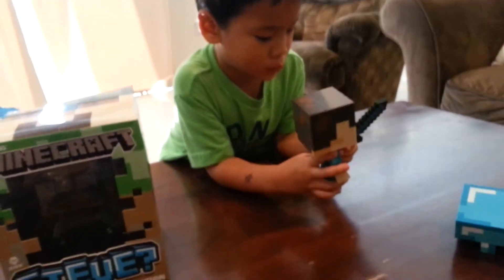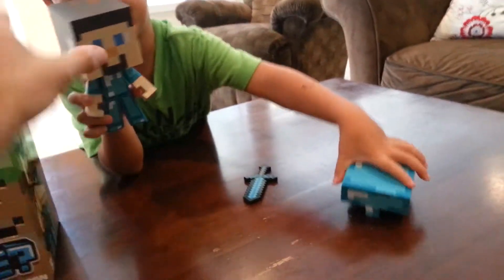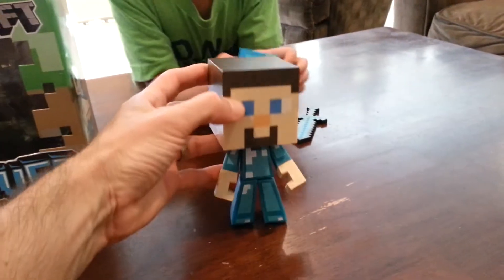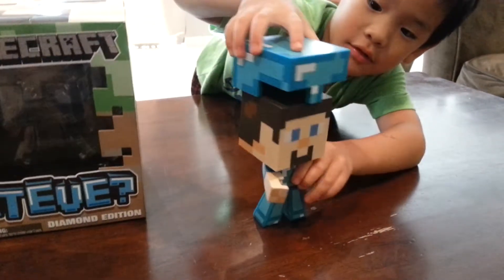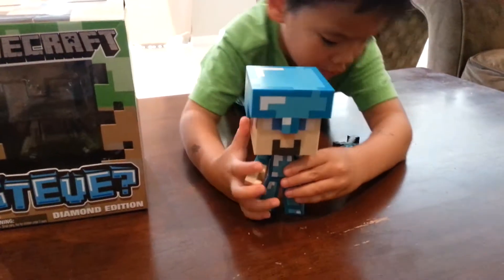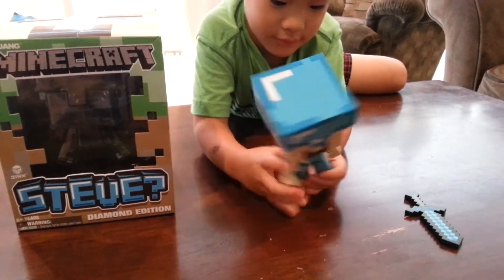This is the one that has the diamond sword. So let's see what you get. Show us what you get. Steve. So he's made out of kind of like a hard plastic. He doesn't really do a whole lot — he's just more like a figurine. And he comes with a helmet, and he also comes with a sword, his diamond sword, so that he can battle against the Creepers.